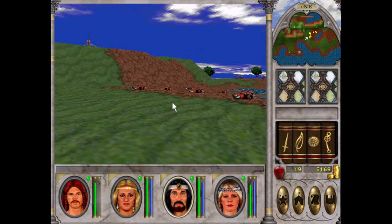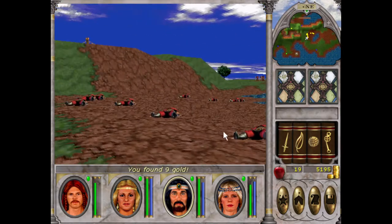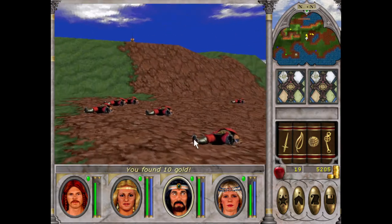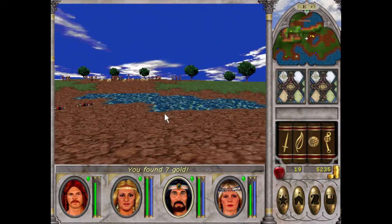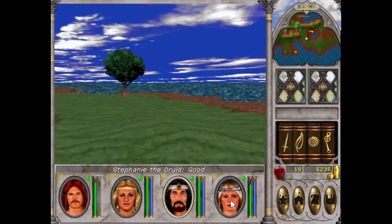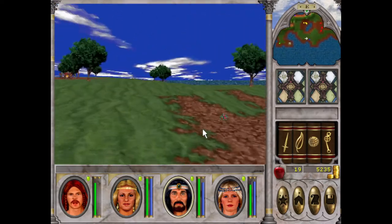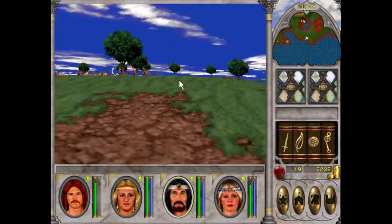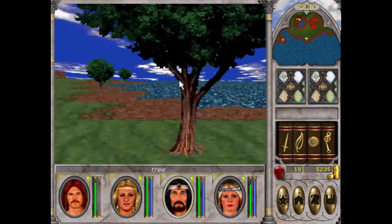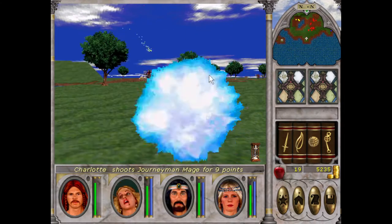After clearing out the mages and the rest of New Sorpogal — minus the islands, because they're pretty intense for us at this stage — there's goblins and other things around, so we'll get them. The mages are after us. We'll get rid of the journeyman.